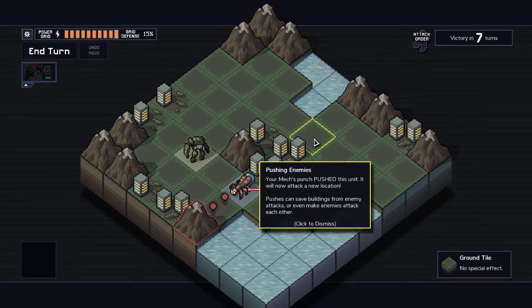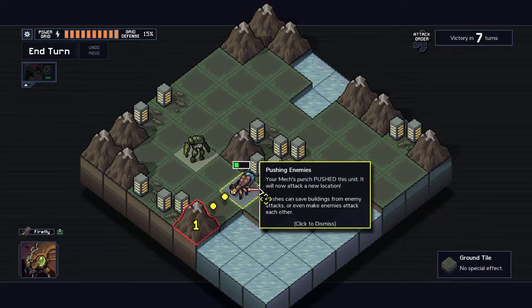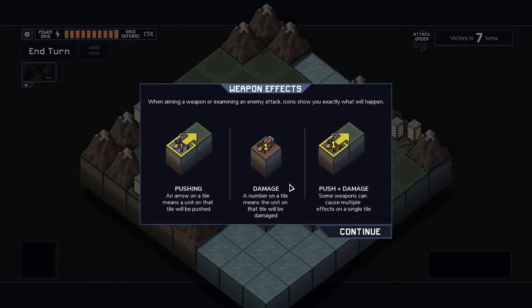Your mech's punch pushed this unit — it will now attack a new location because it was moved. Punches can save buildings from enemy attacks or even make enemies attack each other, so you can basically divert their attacks. Weapon effects can push, damage, or push and damage in any combination, which I think is pretty cool.